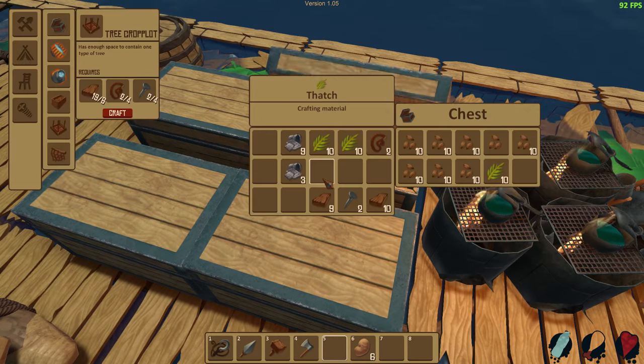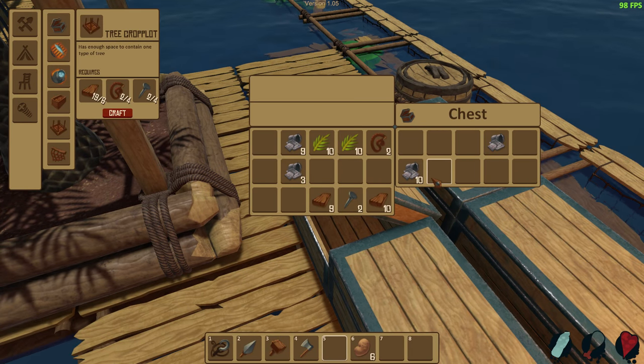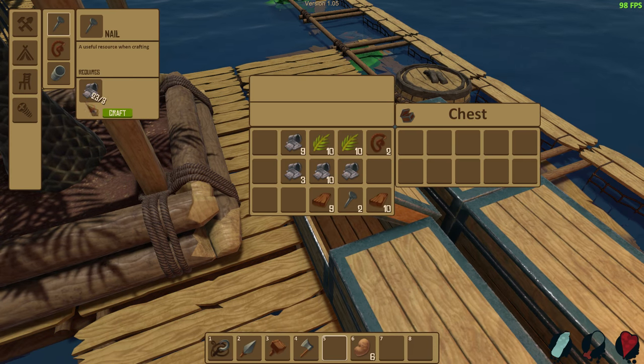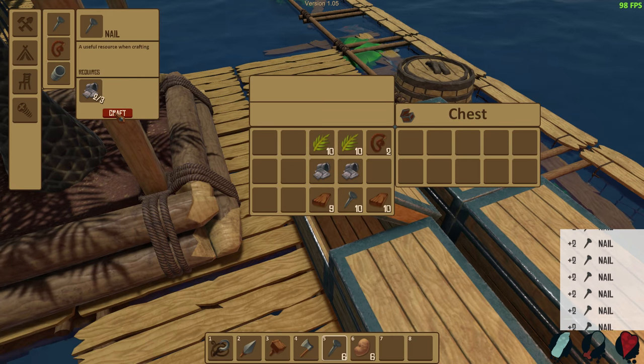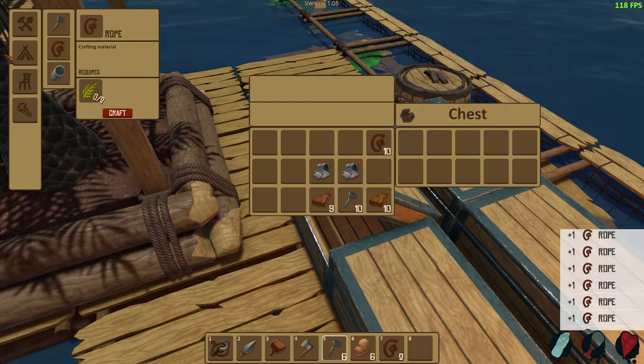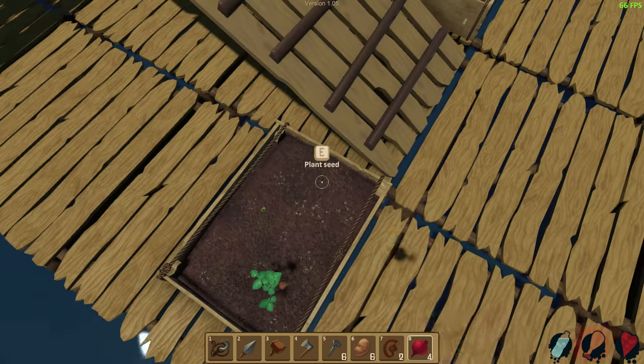What do we got over here in the realms of metal? Got a lot of seeds, that's for sure. Got a little bit of metal. I'm gonna bring this over here and from here we're gonna go ahead and make a whole slew of nails — as many nails as we can. On top of that, let's go ahead and make some rope.